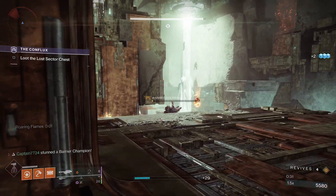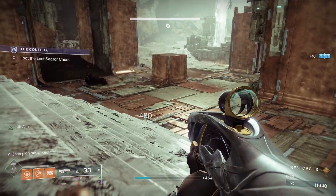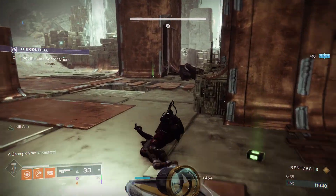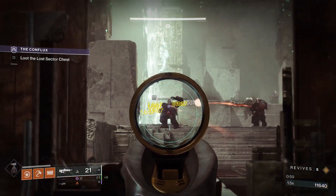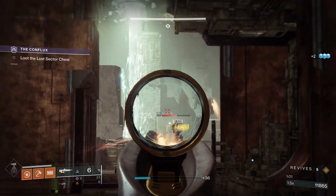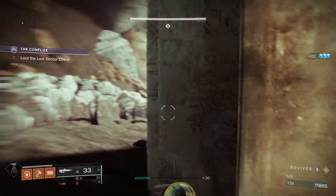Remain at the front of the room and take out all the adds around you. None of them will chase you, so use this high ground for cover. Once all the adds at the front are dead, rotate to the left side — this is the safest and easiest part of the room. Once you rotate left, the next wave of adds will spawn, including a Barrier Champion.